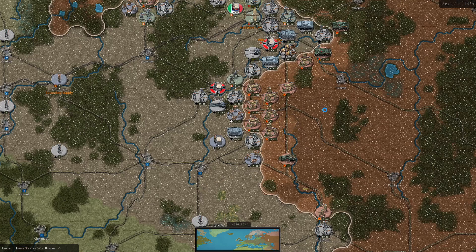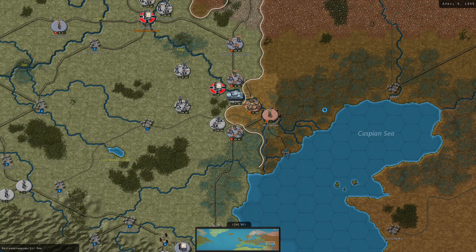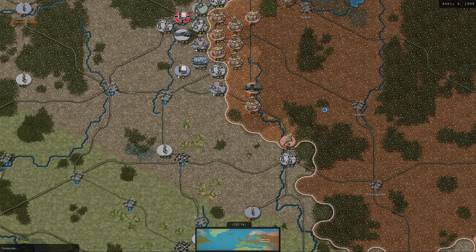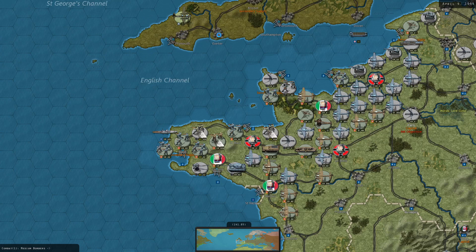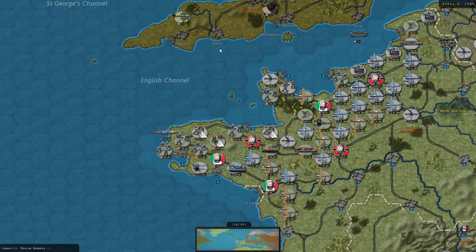D-Day 1944 - let's see how that will go. Still snowing in Russia in April. They start to probably suffer due to the supply loss - maybe they've got an HQ, who knows. Medium bombers come through, another few staff deploys. So we know where the medium bomber is, which is pretty important.